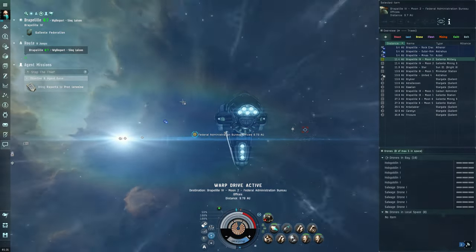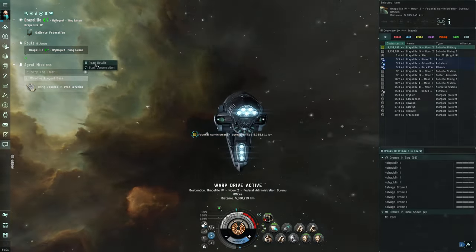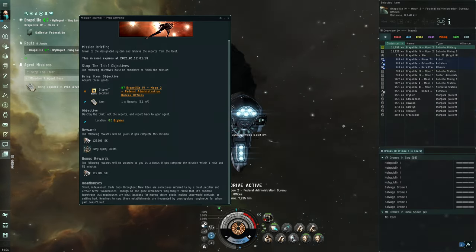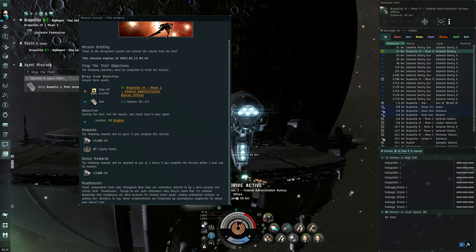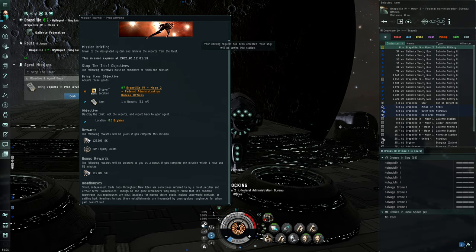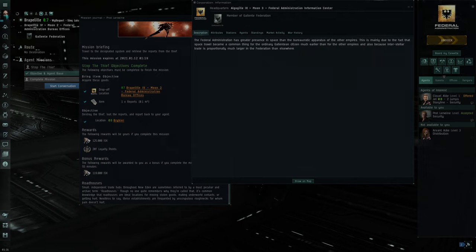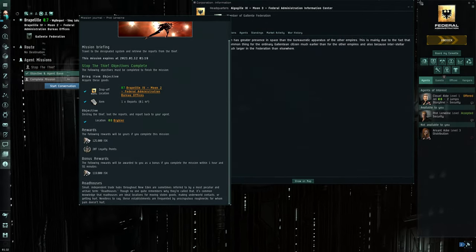That's what blitzing is. People do it because a lot of missions — especially level 4 and above — it's not really about the ISK from the mission itself. It's actually the loyalty points you get where you're making most of the ISK. There's something I want to look at here — I'll check who I'm working for.